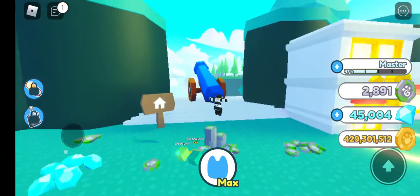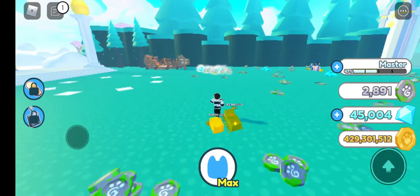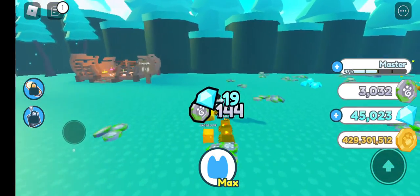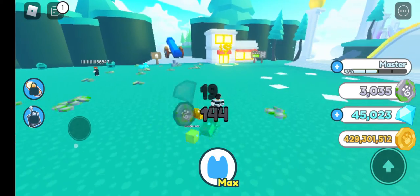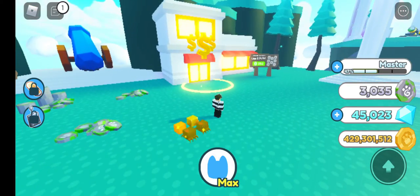When you're at the lava world, you want to click on that cannon and you get to this world — this is basically where you can get fantasy coins. As you can see on the right of my screen, I have fancy coins right here. Please consider liking and subscribing if you found this useful.